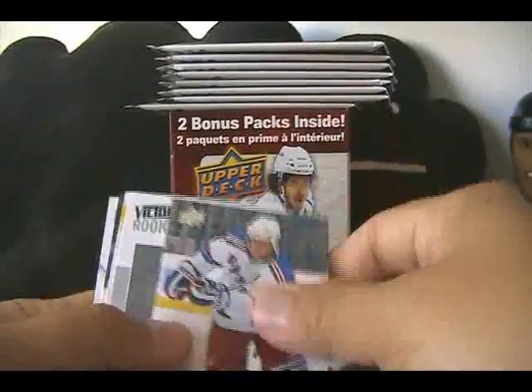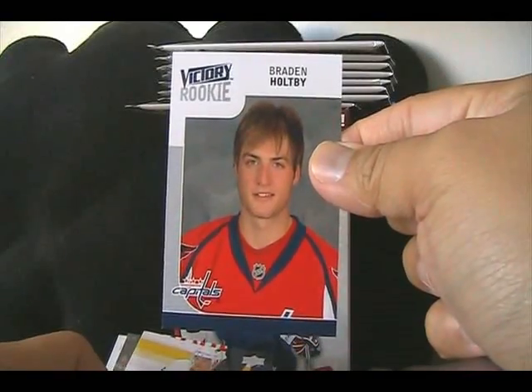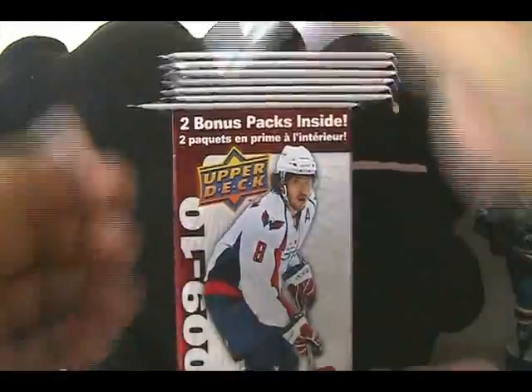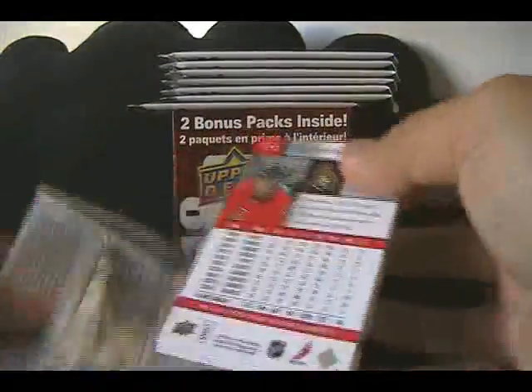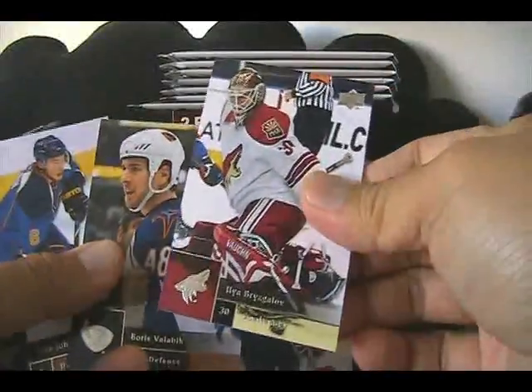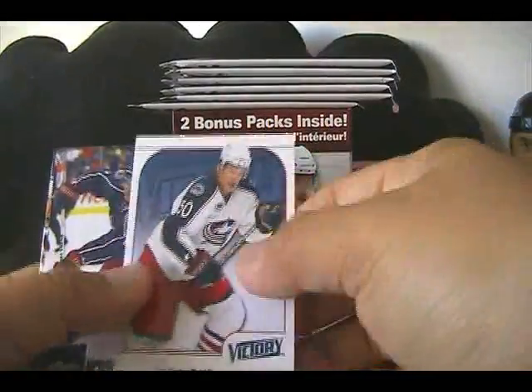Let's see if it can get any better. This is pretty good — Brayden Holtby victory rookie card. Pretty happy already with this box, haven't even made it halfway through. But watch the rest of the box be a complete disappointment — all base, Antoine Vermette victory base.